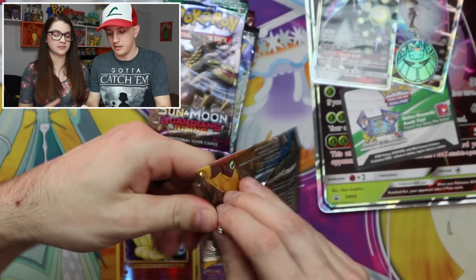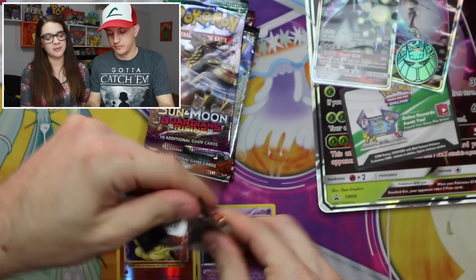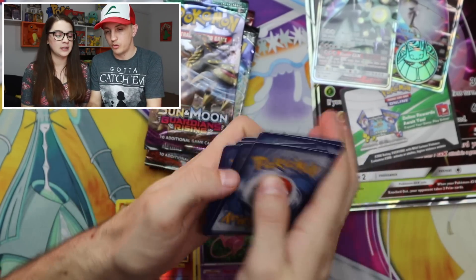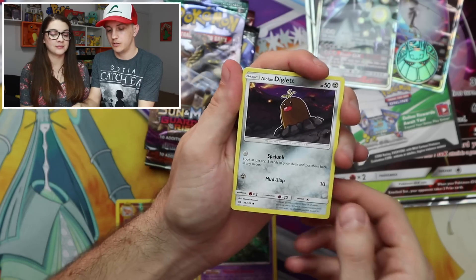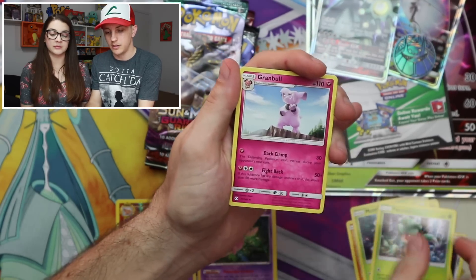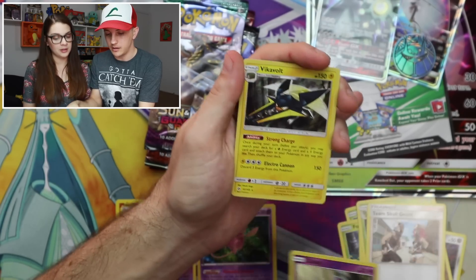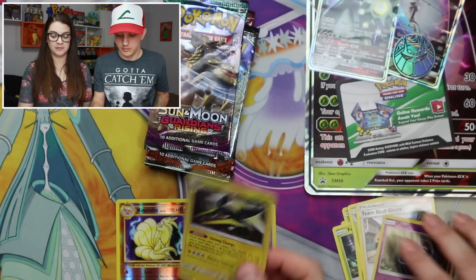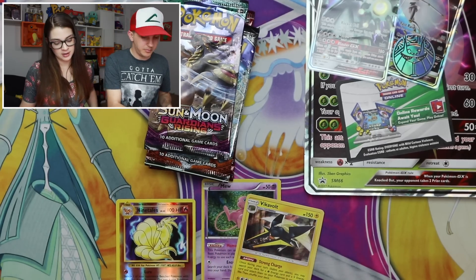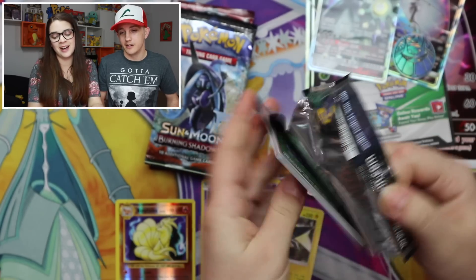On to Sun and Moon Base. It's actually fun opening Sun and Moon Base again — fond memories! It's miscut like crazy. We do three and three because if we pull a GX and the energy behind it matches, we give it away. Alolan Diglett, Trumbeak, Salandit, Morelull, Fomantis, Granbull, Metapod, Team Skull Grunt, Zubat, and a Vikavolt hollow. Not bad — it's got some play! We're almost building a deck here — Mew and Vikavolt can go in the same deck. Two hollows!